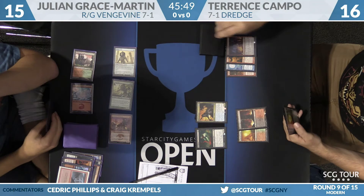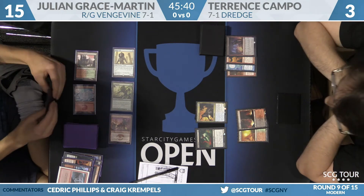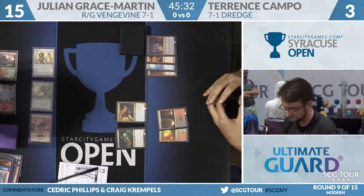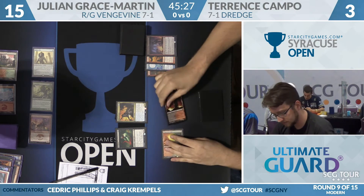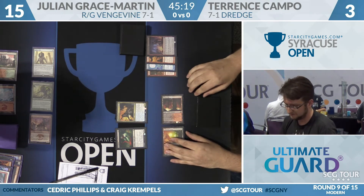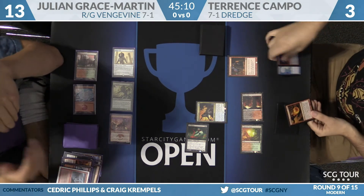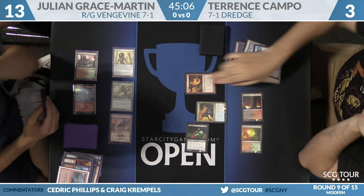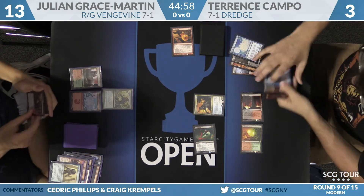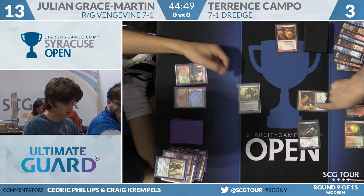Back to Campo — Julian's also rocking a couple of Temur Battle Rage, which are always on with Hollow One and Vengevine. Terrence Campo's draw was awful; he's in an unenviable spot at three life. His opening hand with double Faithless Looting and Blood Ghast and Prized Amalgam is a hand he has to keep. Conflagrate discarding six cards — the plan is to chump block, or trade on Vengevine if he gets the opportunity. If this Vengevine trades it might just come right back onto the board.